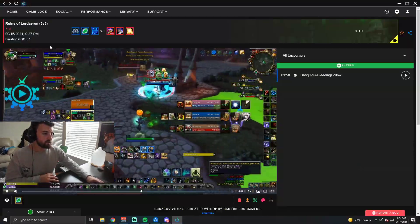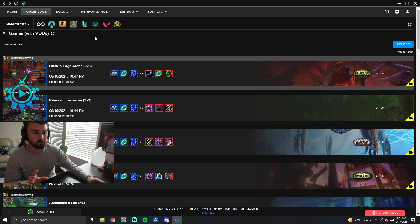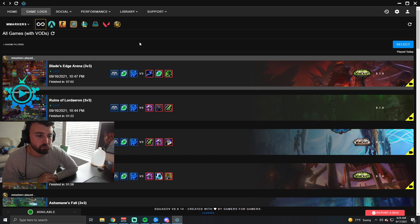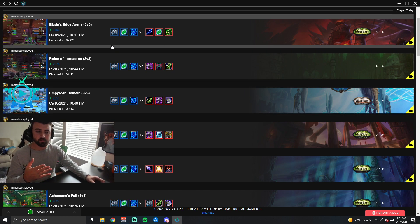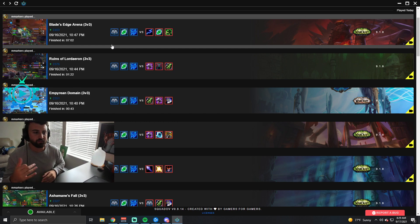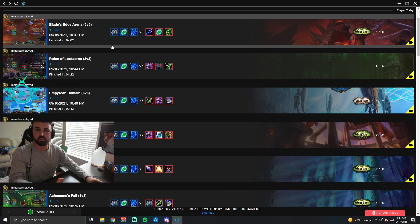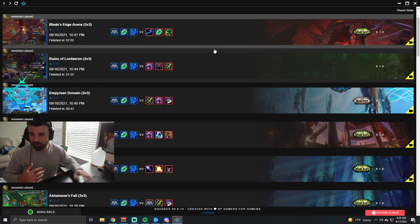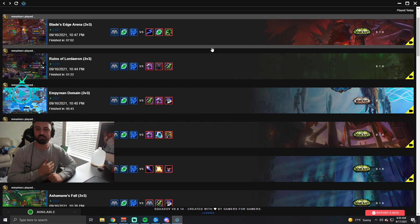Alright, that's the review. I highly recommend downloading Squad OV to look back at your games — I'm seeing stuff I didn't even notice in the moment. It's really good to look back at your VODs, you can clip from it, download clips, and share them. This is what's going to get you better, especially when you're pushing rating and hitting those barriers. Sometimes after a game you don't even know what you did, and you can always look back and fix it. I hope you guys learned something — I'll leave those links below, and I hope to see you in the next one.